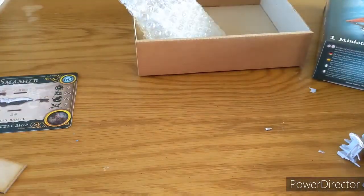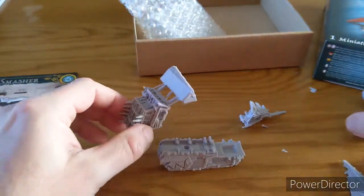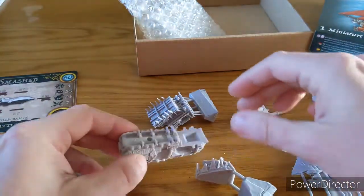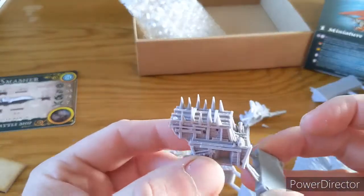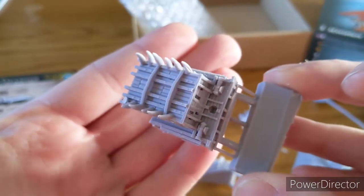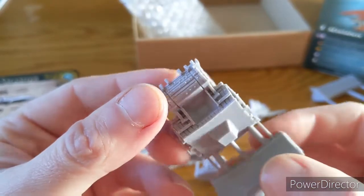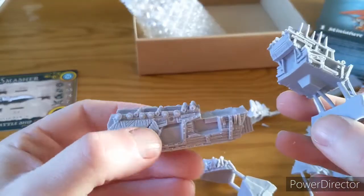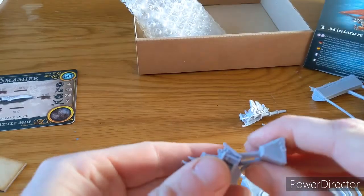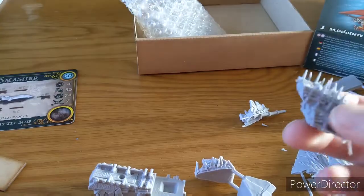That's a piece of resin and a half, isn't it! The body is in four components. That's the back — the detail on these is really nice, Mantic have done such a good job on them. That is a bit of a big boy isn't it — that's the main hull. Just breaking that bit off, it's the cast points, just to give you an idea.